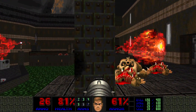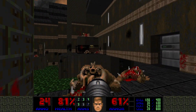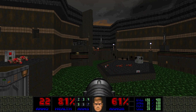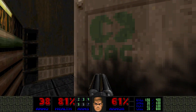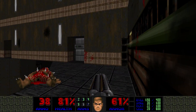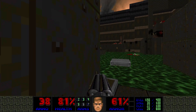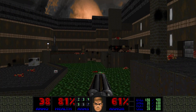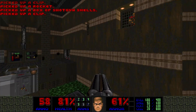Now we have access to the other mancubus there. Let's fire a rocket — get rid of those imps. Can we get past this crate? No, we can't. But we can probably lower this lift. Look at that — there are sunken crates. Very cool. The switch — there you are.